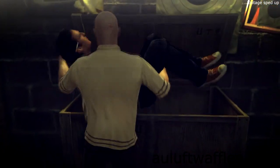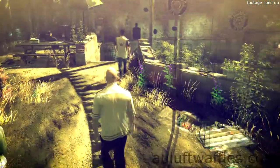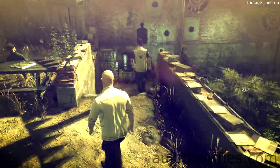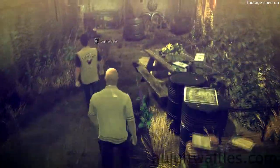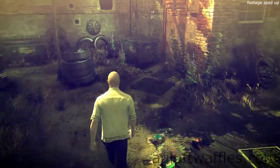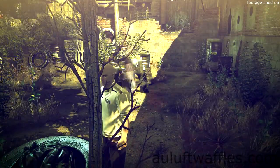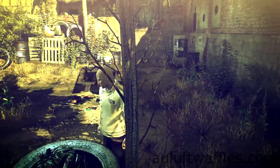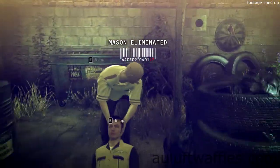Go out through the door Luke just entered and follow Mason, who was standing near the barbecue, into the area you took out the two police officers earlier, but don't take him out yet. Another way to take out Mason is to sabotage the wire near where he relieves himself and turn the lever to the right of the wire — this will cause Mason to be electrocuted, but that doesn't count as a silent kill and you won't easily be able to hide his body. Wait until a guard with a sauce bottle in his hand walks past and has gone out of sight up the stairs, then walk up to Mason and garrote him, which will cause a silent and signature kill on Mason. Drag his body to the dumpster near where you hid the police officers.